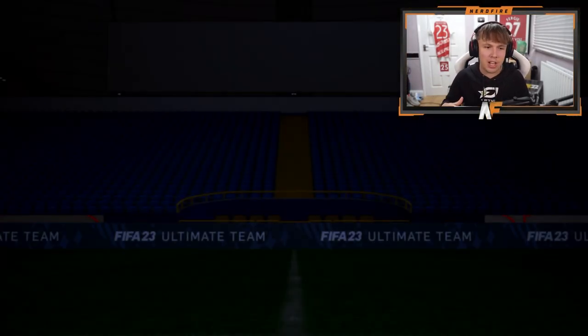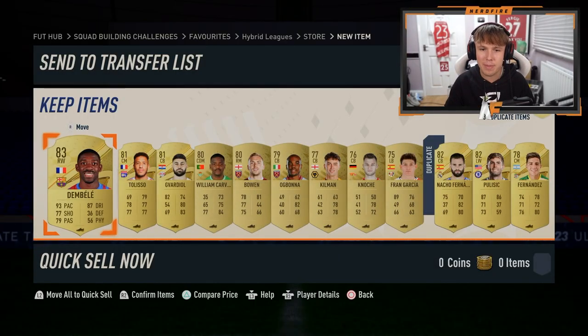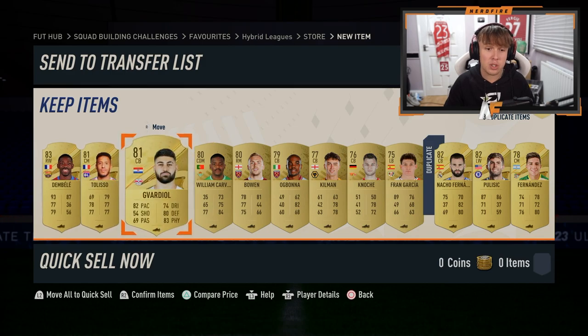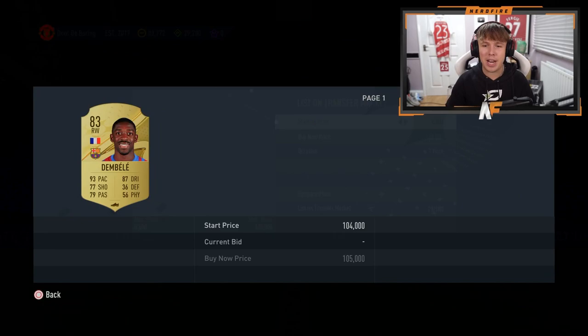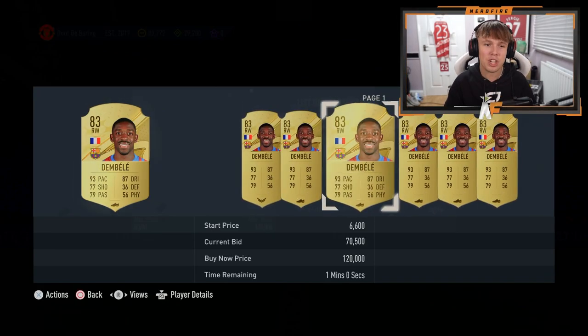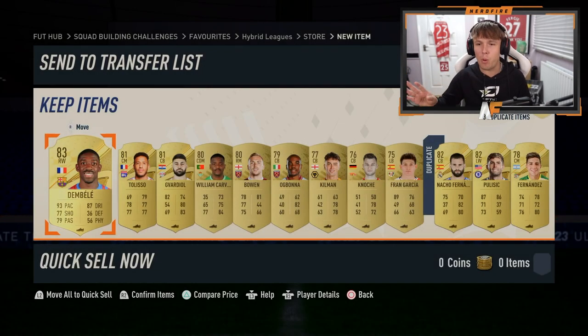Even if he doesn't start in my team, I'm sure I'll be able to fit him in. De Guardia as well - very good starting centre-back. But five-star, five-star Dembele - obviously untradeable, but what a pull. That is a brilliant pull, best pull on my account so far.